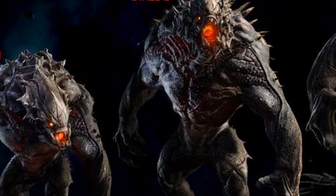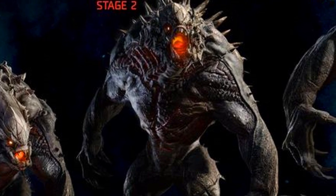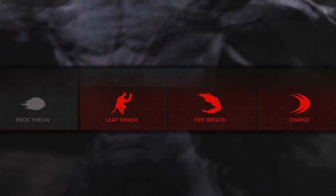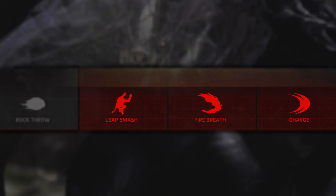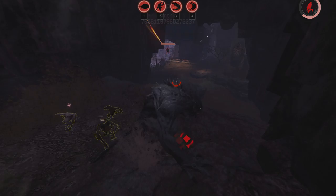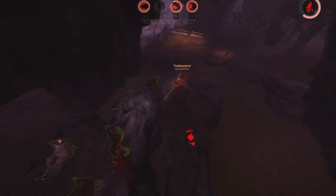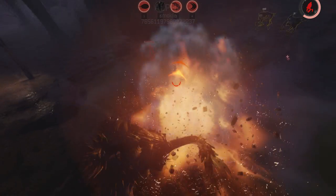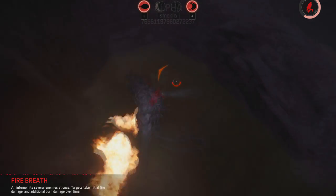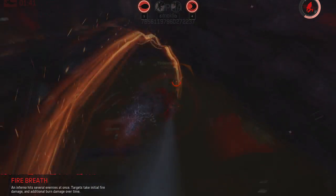Once you have fed enough to reach your first evolution, I recommend putting one point into Fire Breath to have all of your abilities at your disposal, then put your remaining points into Leap Smash and Charge, as you'll want to max these out first. After you have evolved into stage 2, engagements with enemy hunters are hard fought and can go either way depending on the enemy's communication and your focus while engaging as the Goliath.